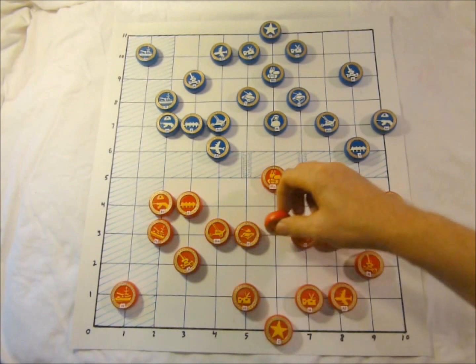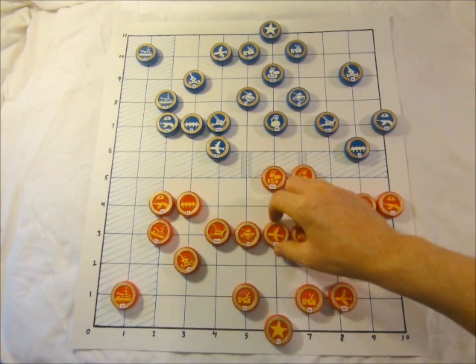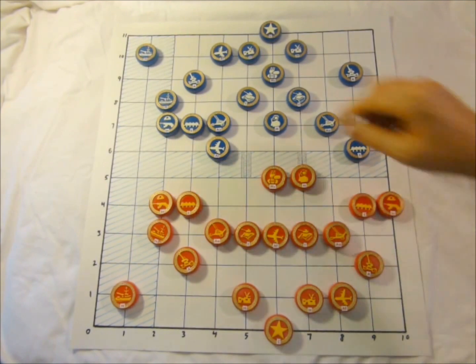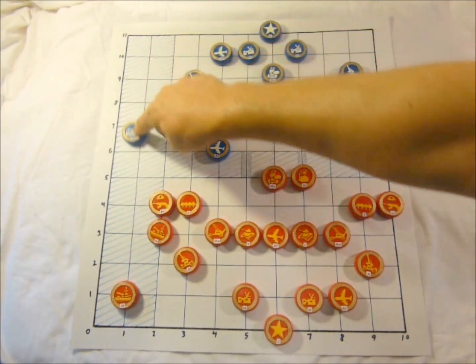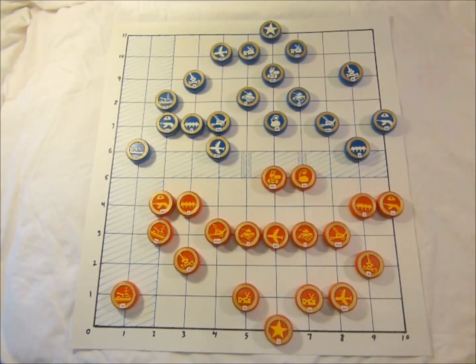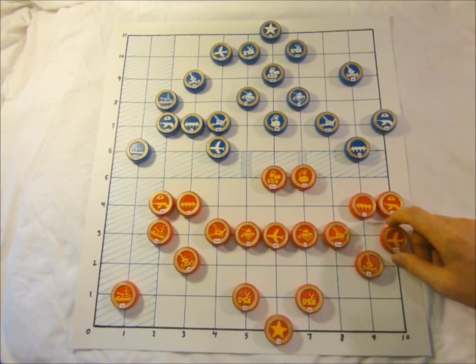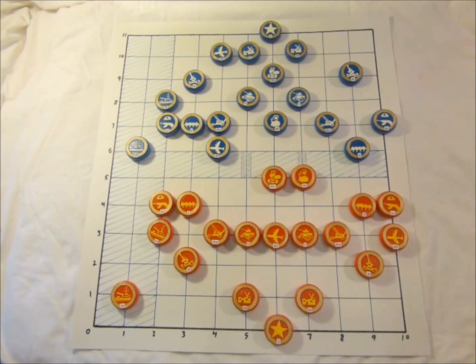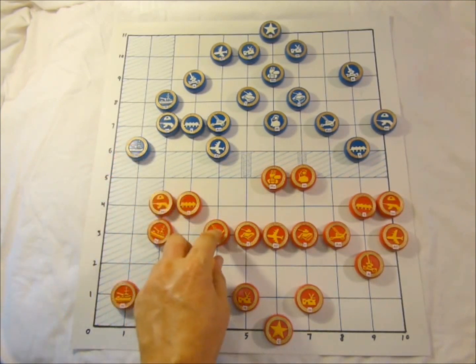This airplane makes a positioning move right here to the center. As in the first demonstration game, Blue is interested in battle at sea. This plane is positioning over towards the right side of the board. This gunship fires on the anti-aircraft piece.